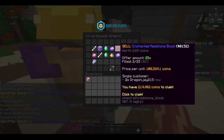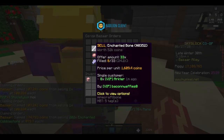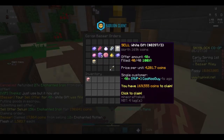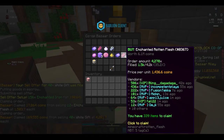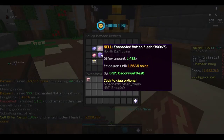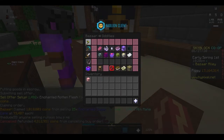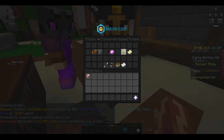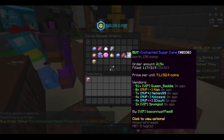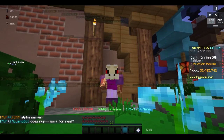Even if you aren't a multi-millionaire, bazaar flipping is a great money making method at really any part of the game. Even at the beginning you can flip very low cost items with somewhat large margins to make a few thousand coins, or even a few hundred thousand, and then once you get to the level I'm at, a few million coins. Thanks for watching — hopefully this video helped you decide which money making method to use. The link to the Discord server will be in the description. If you liked this video please leave a like, and if you want similar content please subscribe.